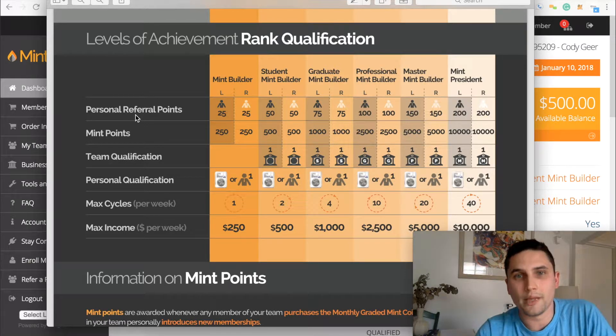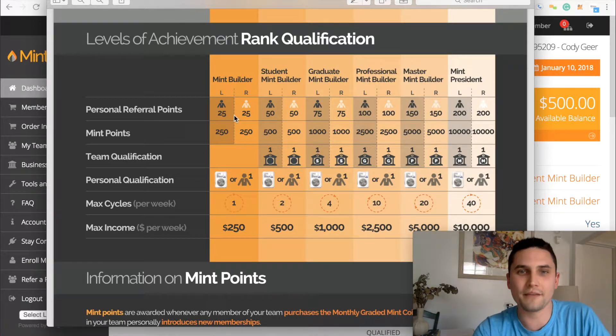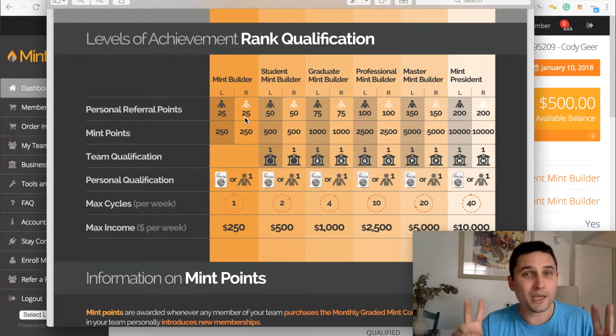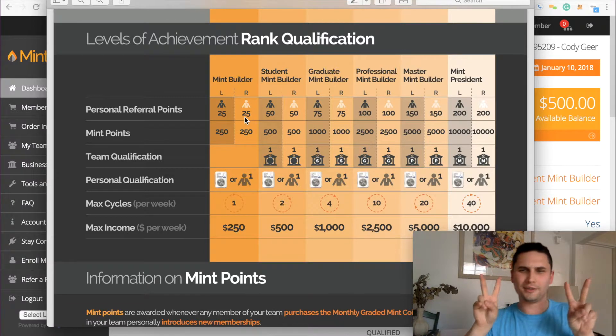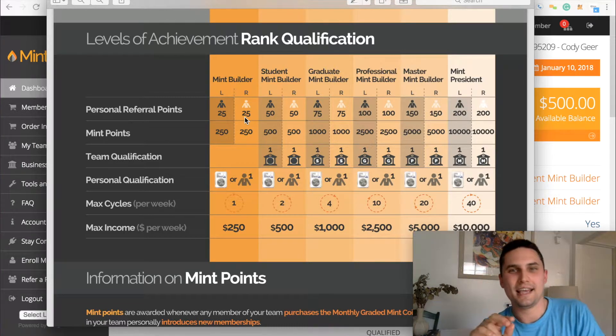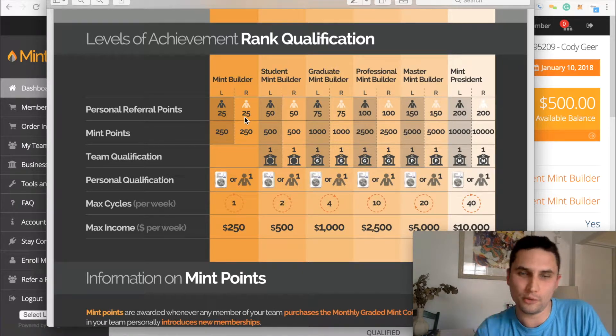Personal referral points is who you personally refer to Mint Builder. You see here you need 25 points on your left and 25 on the right. One person equals 25 points, so all you need is literally two people. That's it — two people, personally referred. You're done. Knock that one out.